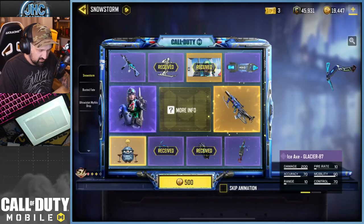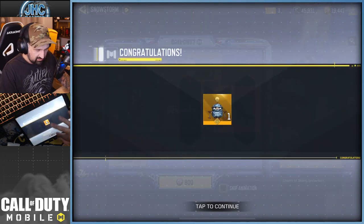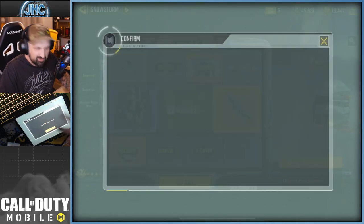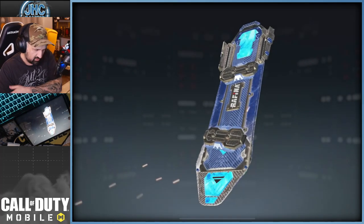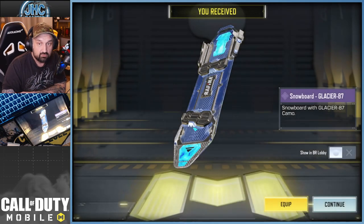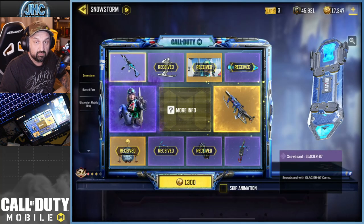We got the axe — 500 CP next spin. Legendary charm, a golden one, skiing snowman. The charms are too small when you put them on guns, you don't really see much. There's a snowboard again. I only use the legendary snowboard, so once you have legendary stuff you don't use the epic much unless they're really nice.